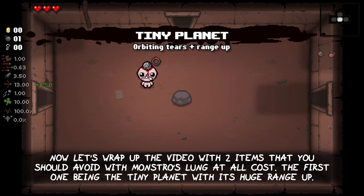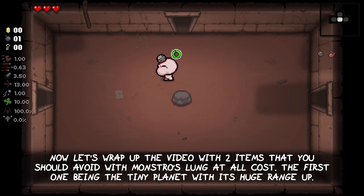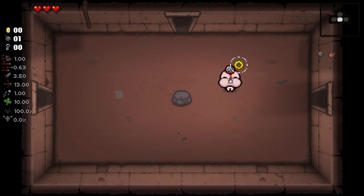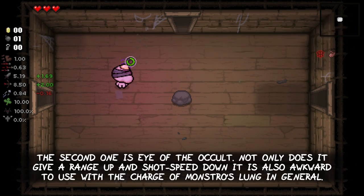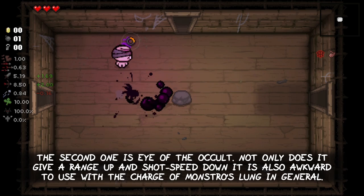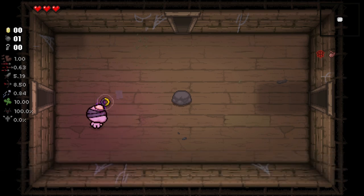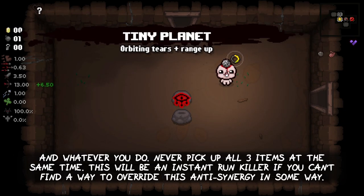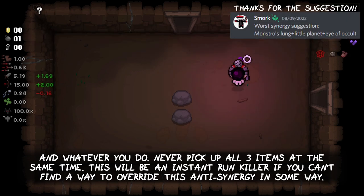But now let's wrap up the video with two items that you should avoid with Monstro's Lung at all cost. The first one being the Tiny Planet with its huge range up. The second one is the Eye of the Occult — not only does it give a range up and a shot speed down, it is also awkward to use with the charge of Monstro's Lung in general. And whatever you do, never pick up all three items at the same time. This will be an instant run killer if you can't find a way to override this anti-synergy in some way.